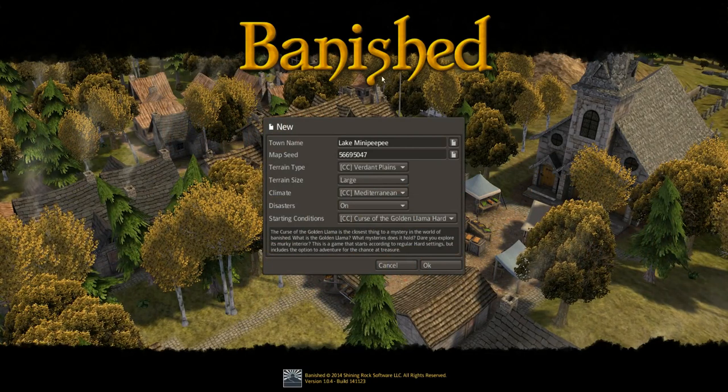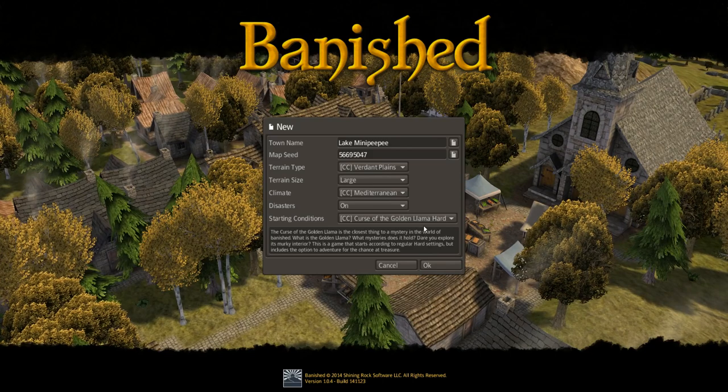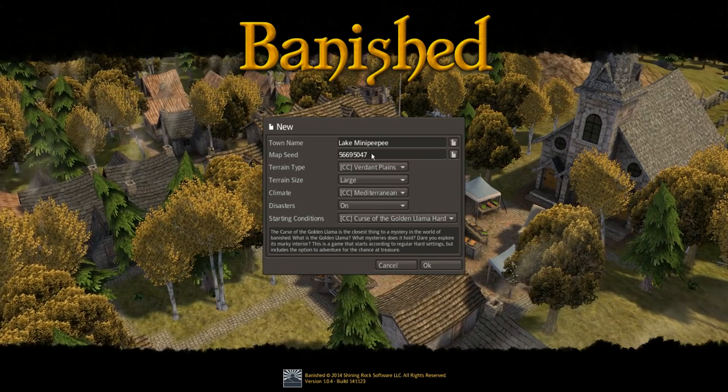Welcome back guys. Colonial Charter 1.4 is out - Curse of the Golden Llama. I cannot wait to dive in and play this. There is so much incredible stuff in here.